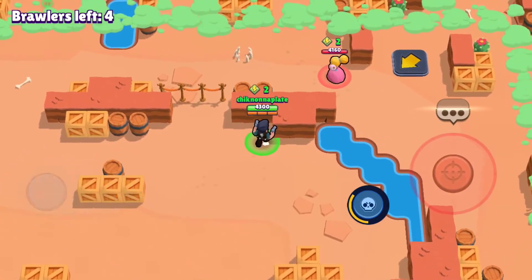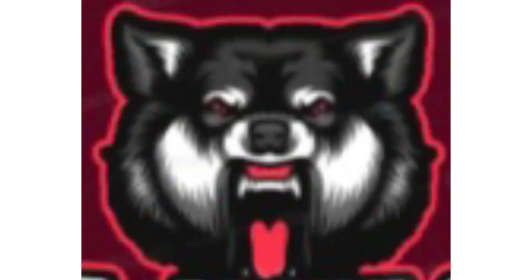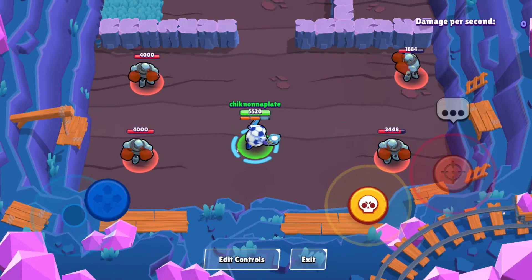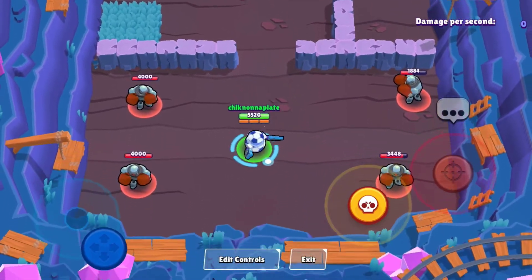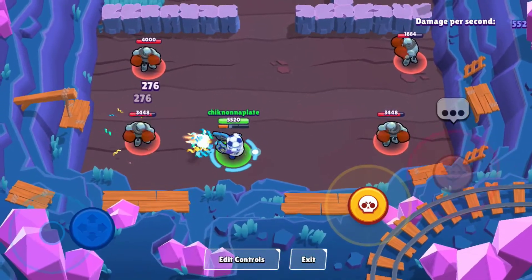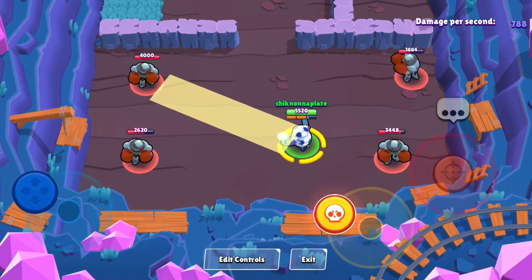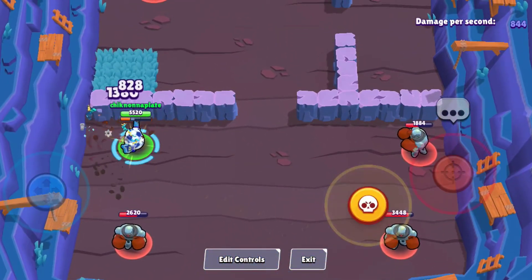Next brawler coming up is gonna be Darryl. He's really an awesome brawler. Dumpling Darryl would definitely be the best Darryl skin, but because of Mascot Darryl and its awesome roll that looks like a soccer ball — it shoots confetti and when it rolls it looks exactly like a soccer ball — that's why it is definitely the best Darryl skin.